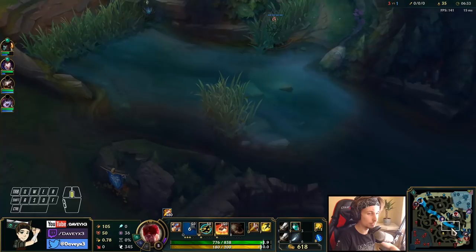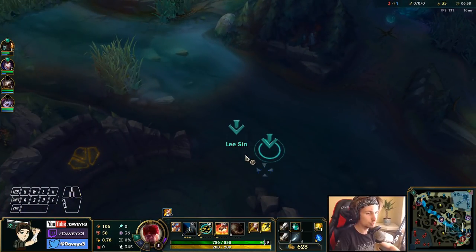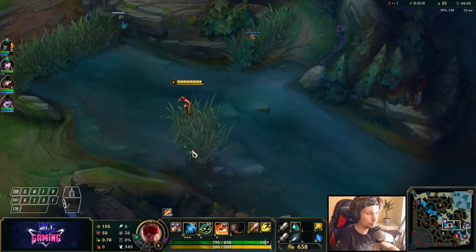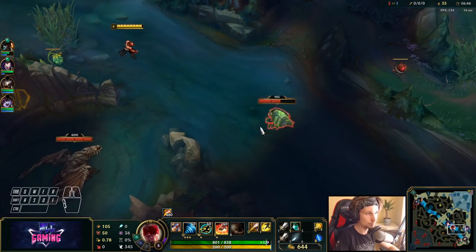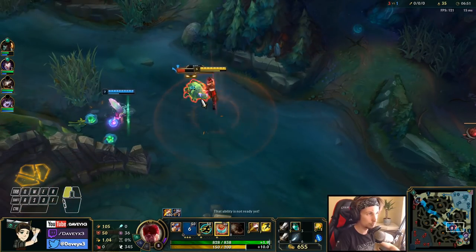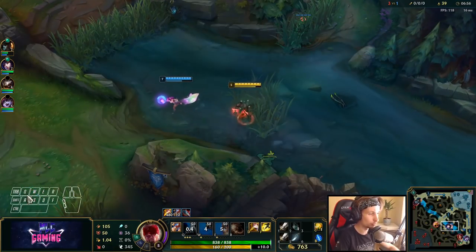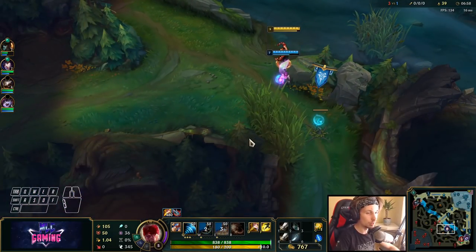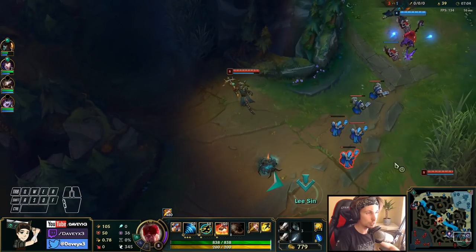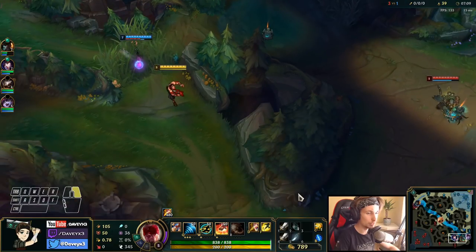Smite is ready for this camp. Hecarim is here too so it's going to be tricky — I'm asking my mid laner to come over. We got the camp — we stole it from Hecarim! That's step number one, this is going to make Hecarim fall behind already. We currently have mid lane with us too so we can make a play happen here.